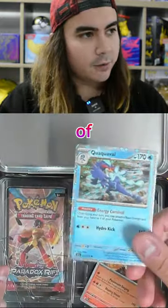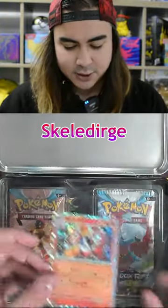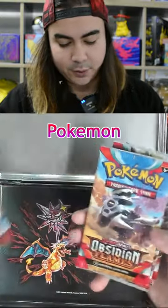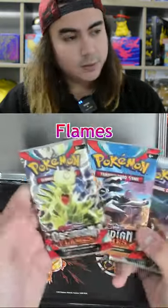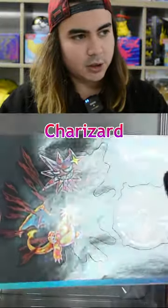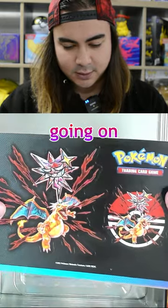There are two Paradox Rift, of course, and the Skeletorge here as well — two Paradox Rift, the latest set from Pokémon. Two Obsidian Flames as well, and two Palladier Evolved stickers. We've got Terrestrialized Charizard stickers going on there.